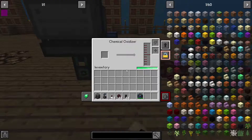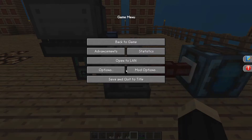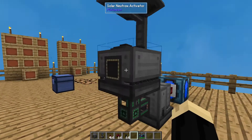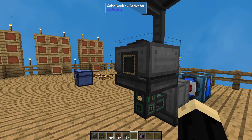In the Chemical Oxidizer, you can use different speed upgrades and energy upgrades — that will help the process move faster. The Solar Neutron Activator can also have the different upgrades. I do recommend using them, especially since this only works during the day. Making as much as you can during that time will be beneficial.